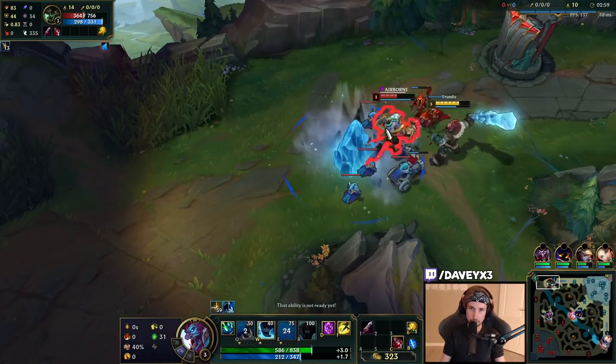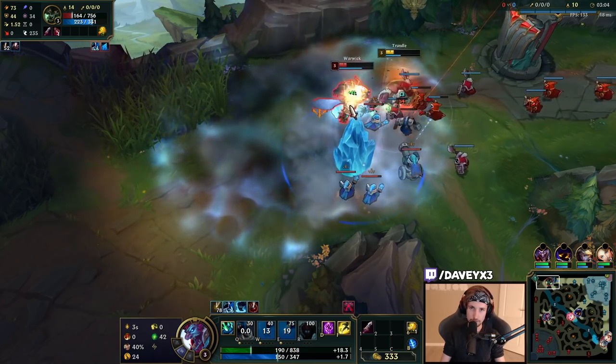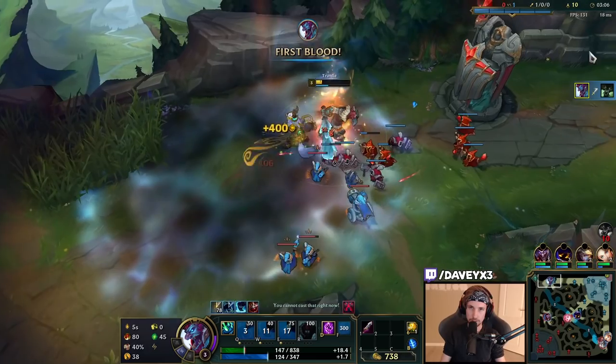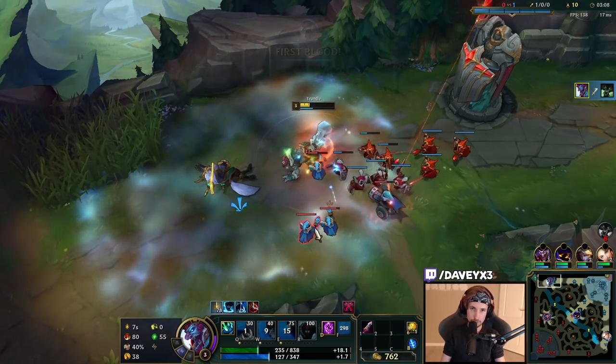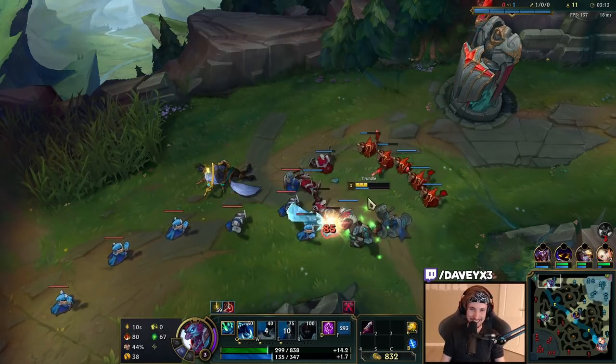I've got my E here — I'm going to kick him into the tower. Got you. I nearly kicked him into the tower with my E — I have to mention that real quick.